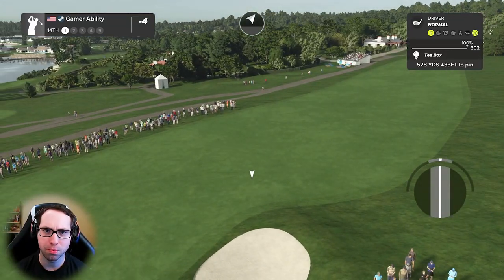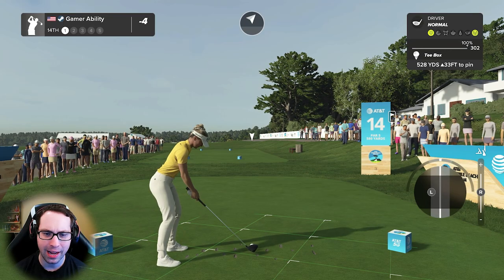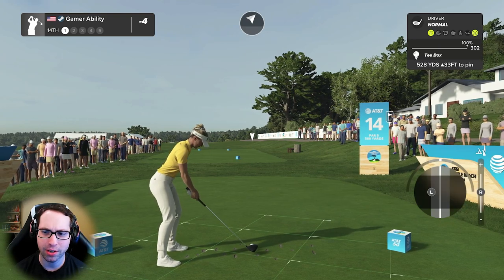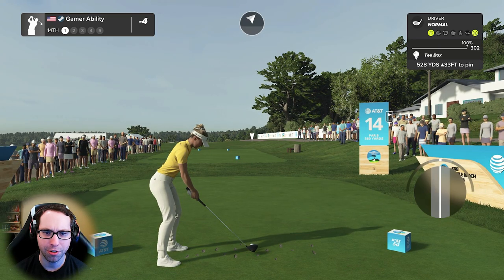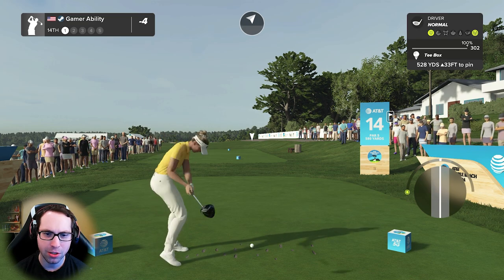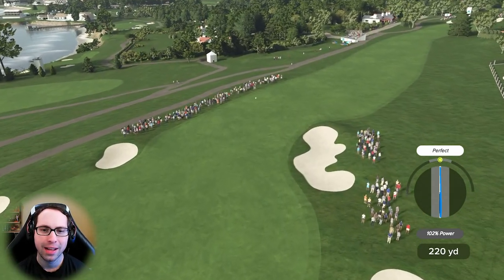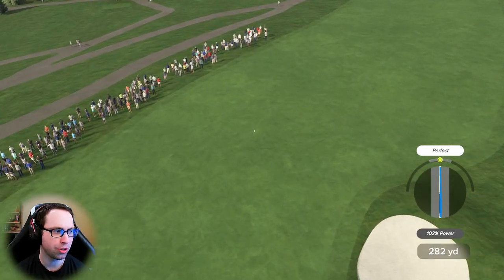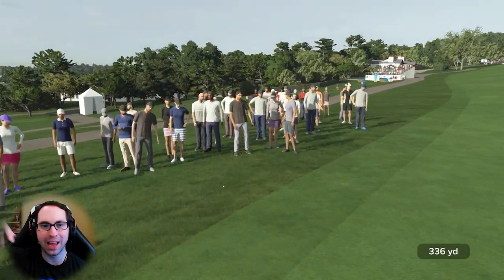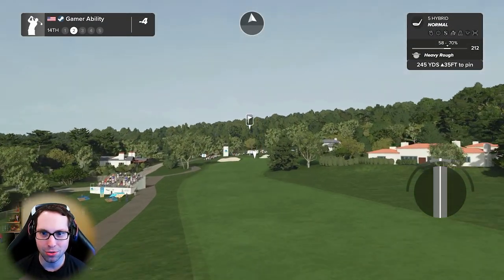I wish you could use the pros more in this game. I wish you could play a round against them as AI. You can play them in local matches and casual online matches, and I think TopGolf, but other than that you can't really use the pros anywhere else. It'd be cool if you could use them in a head-to-head challenge mode where you face different tiers of AI, and as you take them down you move on to the higher tier. There's a lot they could do with the playable pros.